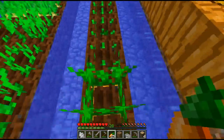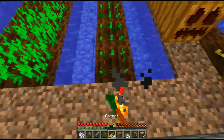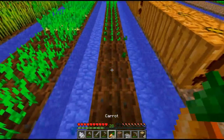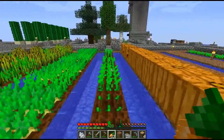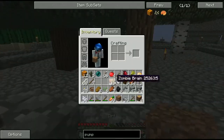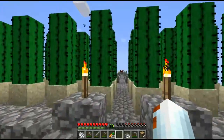Let's make sure we plant them so we have carrots growing for food later on. Just a few more and we will be good on the carrots. There we go — we got our 32 carrots, we got our 32 potatoes. Now let's go get the cactus to finalize our journey to getting sugar cane.